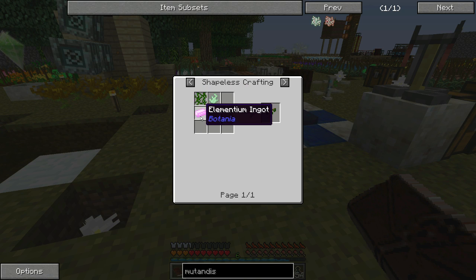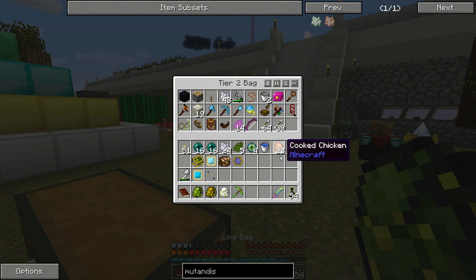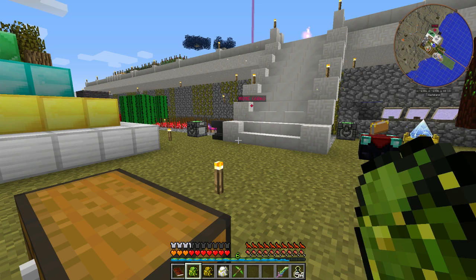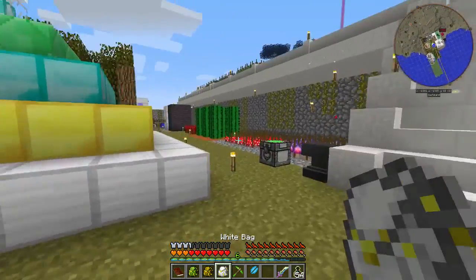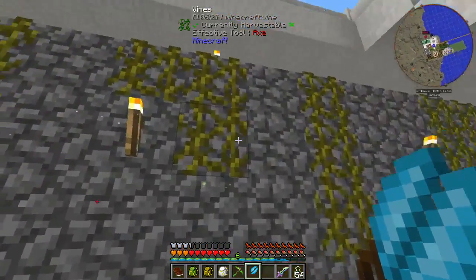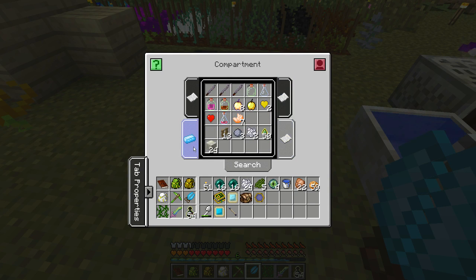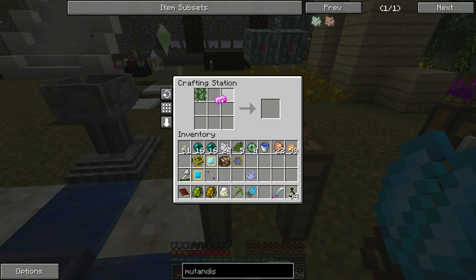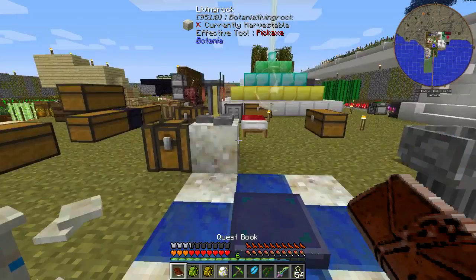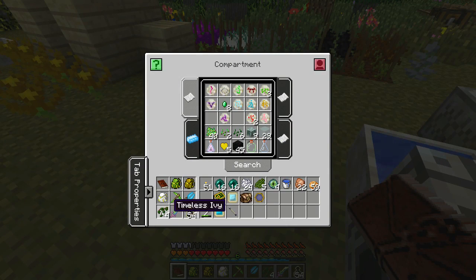Let's get the Gaia spirit vines and elementium ingot out of the way. I need mana steel shears — there we go — because I have vines around here. Boom, easy enough. Gaia spirit and elementium ingot, let's just get this done. I won't use the timeless ivy right away, I don't need it right away, but I'll keep it.